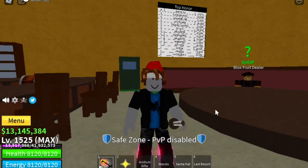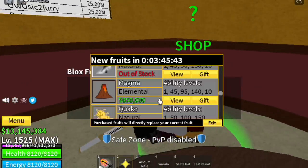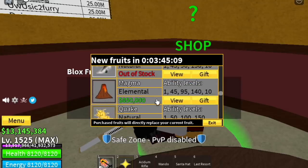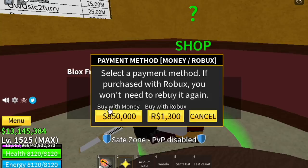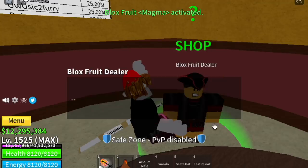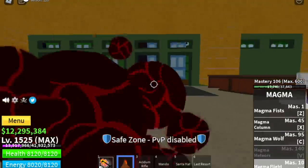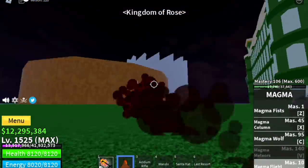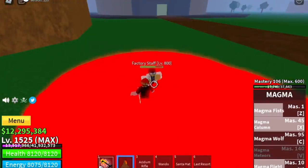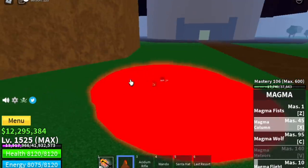Next up, try to get the fruit that you want. For me, it's the Magma Fruit — I really searched for it and bought it. You can buy it or maybe ask your friends to give it to you. We have the Magma Fruit for 850 belly. Or you can start leveling up your Buddha Fruit if you just want to unlock or awaken it. Make sure to master it because the higher the mastery, the higher the damage — and you don't want to grind mastery when the update comes out.